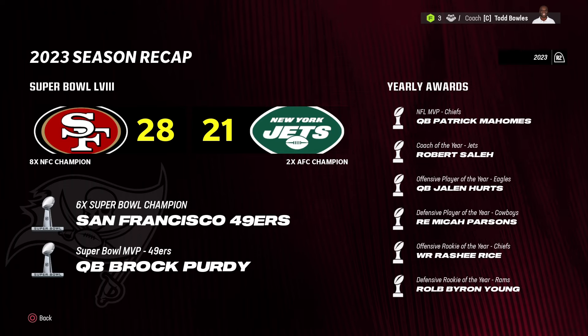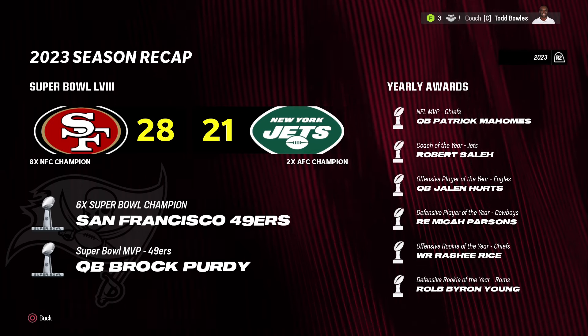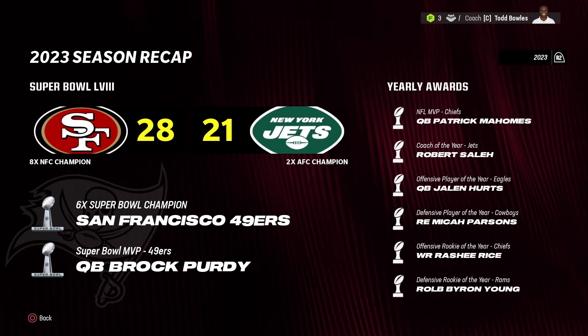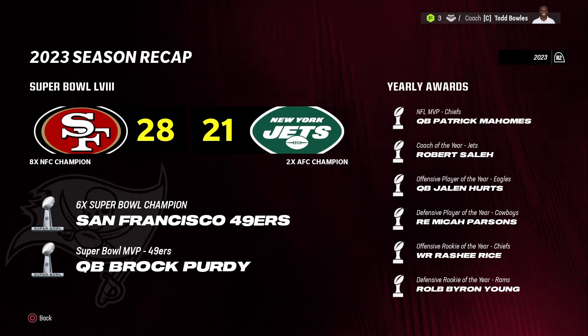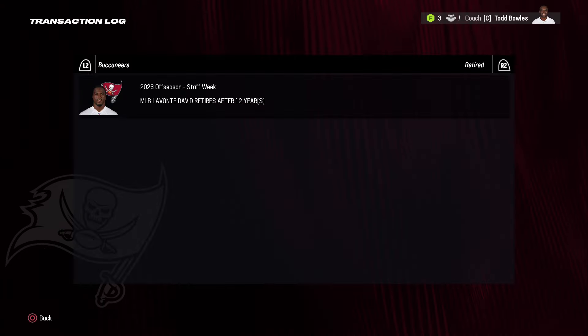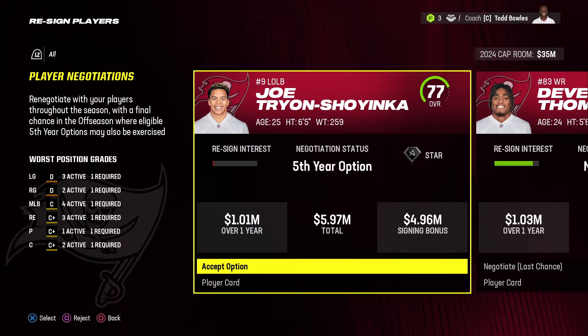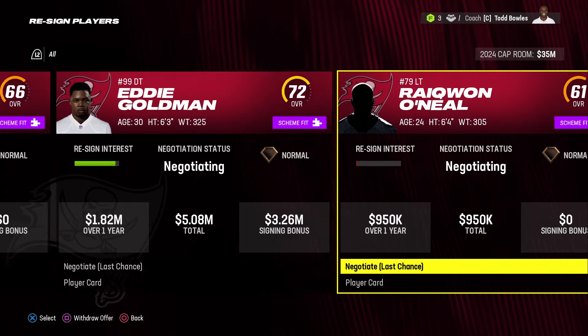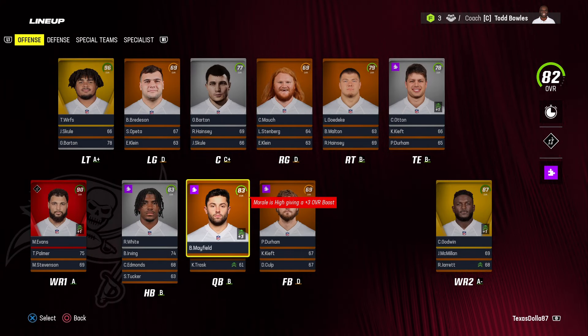The 49ers beat the Jets in the Super Bowl 28 to 21 — surprise Super Bowl appearance by the Jets. Brock Purdy won Super Bowl MVP, Patrick Mahomes won regular season MVP with the Chiefs. Huge retirement: Lavonte David retiring after 12 years. We have 35 million in cap room. I'm not picking up the fifth-year option for Tryon Shoyinka — I think we can get him cheaper by re-signing him at the end of next season. Moving on from a few other guys. Baker Mayfield is up to 83 overall as normal dev.